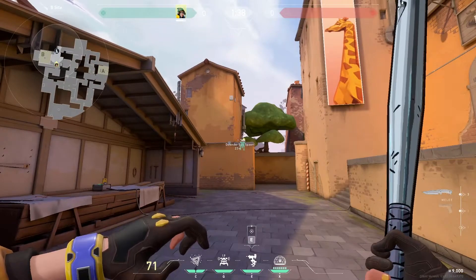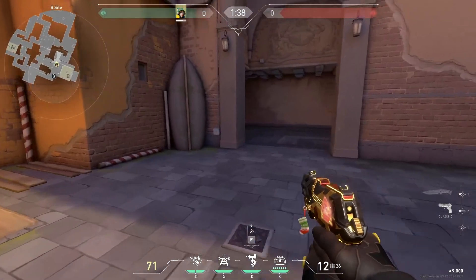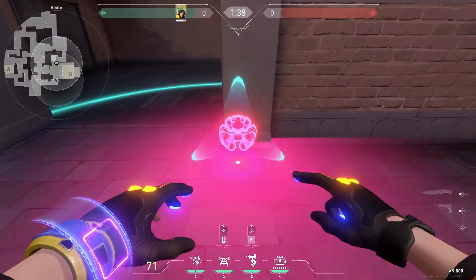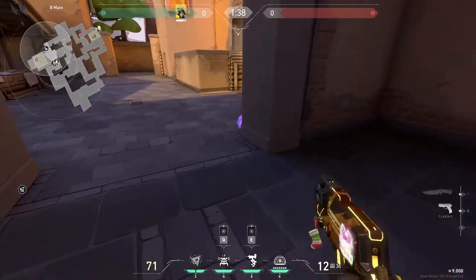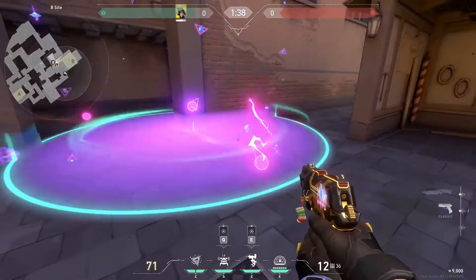This can be combined with basically any kind of Alarm Bot and molly setup. One I like is using the Alarm Bot here or here, then combining it with one of the mollies. When they push out, the Alarm Bot gets activated, you pop the molly, and it'll spread across the entire doorway.